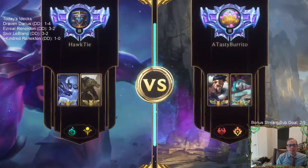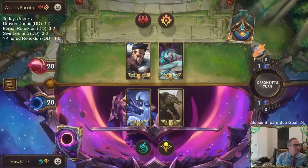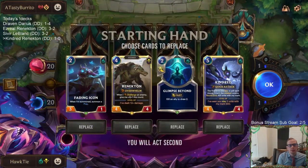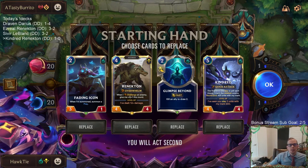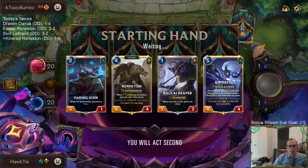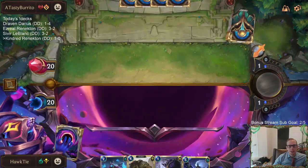Playing against aggro. Next prediction's up if you want to wager your channel points on whether we win or lose. We're definitely mulligan-ing this card. Kindred, I like you, but I don't want to keep a five mana card — we'll find another by the time we need you.